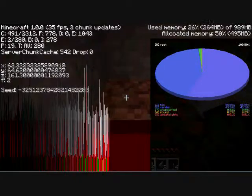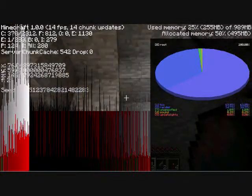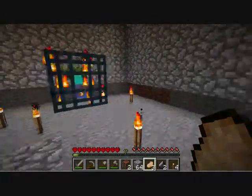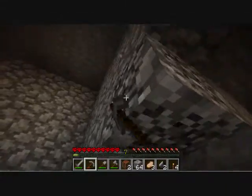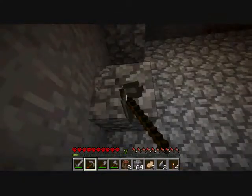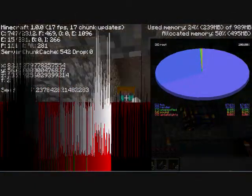North is negative on the z-axis, which — oh, I guess that makes sense. So north is negative on the z-axis, which means east is positive on the x-axis, just like I thought it was.